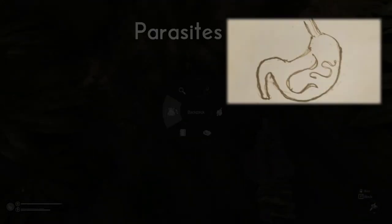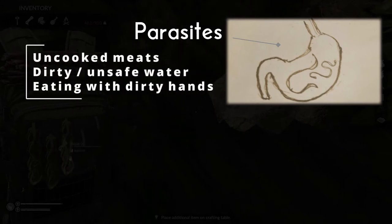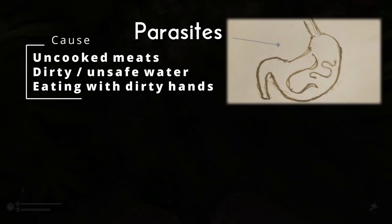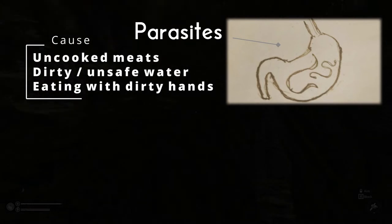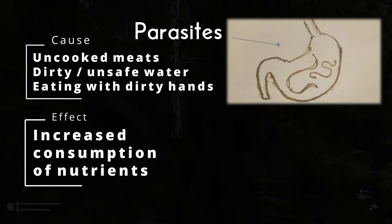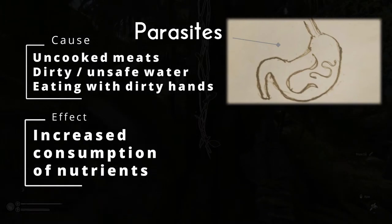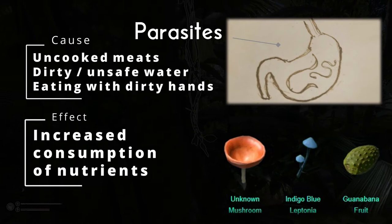Parasites are probably a condition you've already had at one point during your Green Hell playthrough. You get these through consuming uncooked meat, drinking dirty or unsafe water, or just plainly eating with dirty hands. You can clean yourself by walking up to a source of water, right clicking on it and choosing wash yourself. Parasites will increase the rate that you're burning through nutrients inside your body. To remove them you can eat the orange or blue mushrooms or the guanabana fruit.